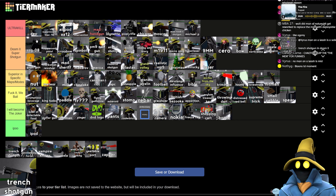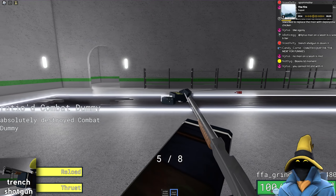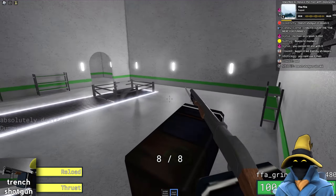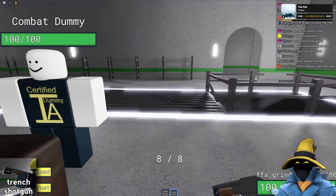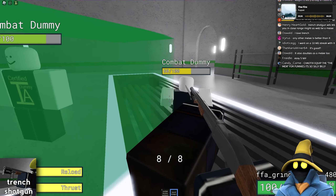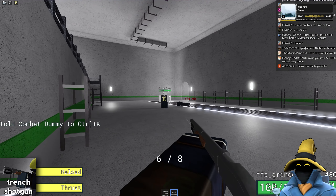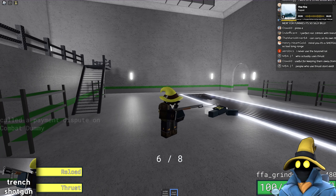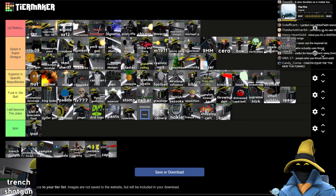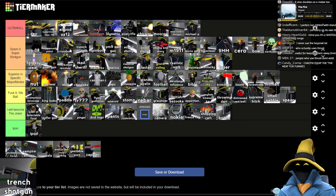Trench Shotgun — this thing can one shot. The only thing holding it back is a very slow reload. You also have a thrust which knocks them back, which is nice and can be useful. Obviously because it's a shotgun it has a slightly lower range. I really like the Trench Shotgun. I think just below Crossbow — I would actually rather have the Crossbow.